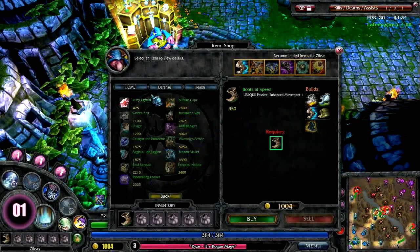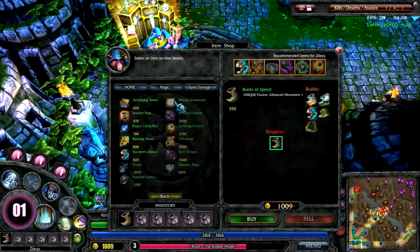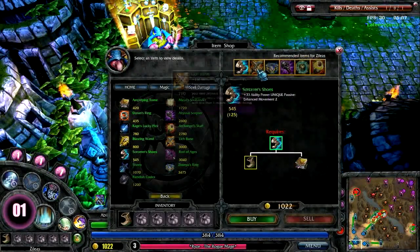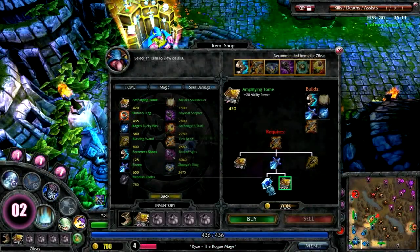Picking the right items is really at the center of the strategy of League of Legends. It's important that as your champion gains power, you're building him in a direction that's going to synergize well with your team, as well as complement your own champion's strengths, and hopefully to some extent offsetting some of the advantages your opponents are accumulating.